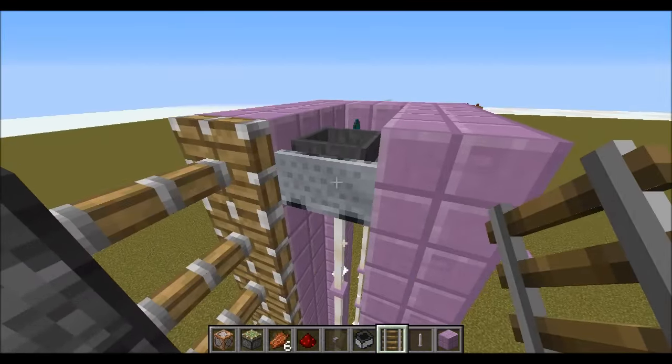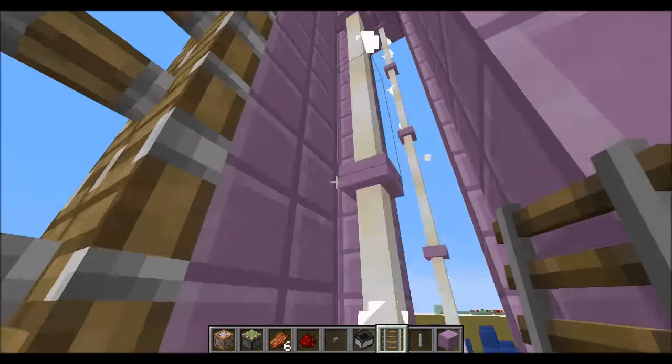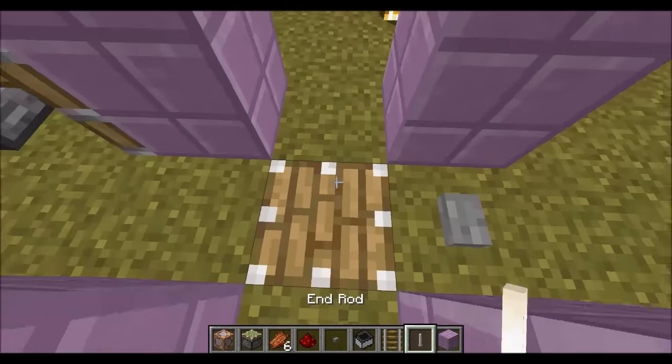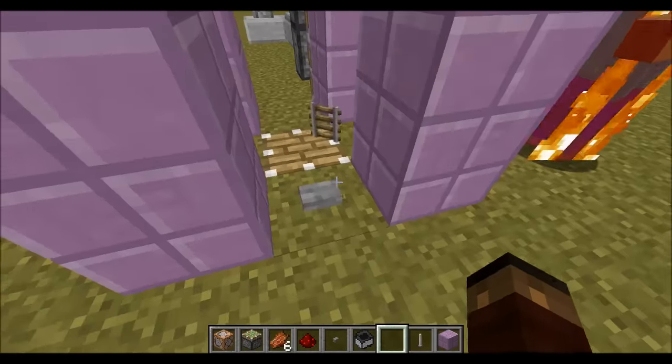How cool would that be? Of course it levitates hopper minecarts as well — didn't think about that. Yeah, it can be any entity except the player, which is okay. That's why the second command comes in handy.